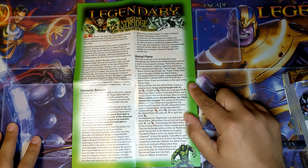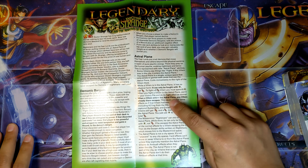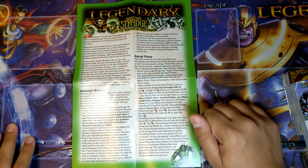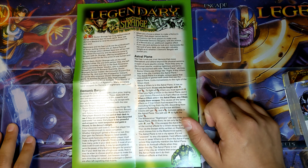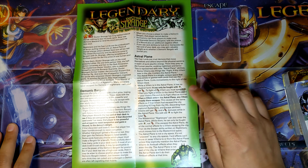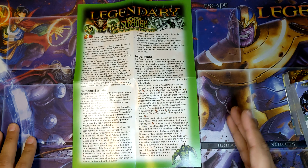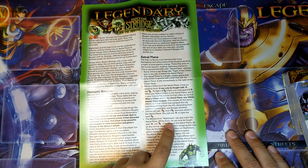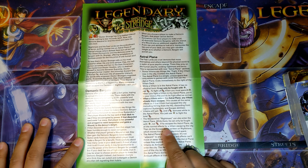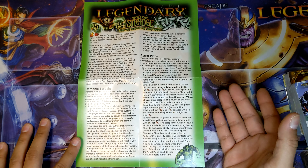Astro Plane: while a villain is in the Astro Plane, it has no physical form and can only be fought with stars, not attack. To fight a 5 attack villain, you must spend 5 stars. When you fight a villain in the Astro Plane, put it in your victory pile and do its fight effect as normal. When a villain enters the Astro Plane, any villain already there escapes — this causes the same effects as if they had escaped the city. Same deal for the mastermind when they enter the Astro Plane. If he escapes the Astro Plane, do all the normal effects for a villain escaping the city, and then I guess he goes back.